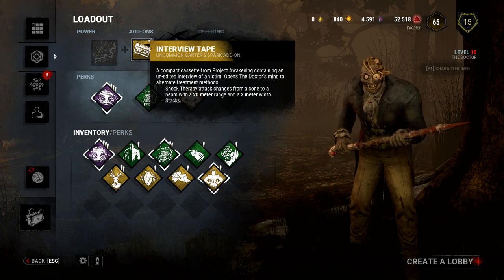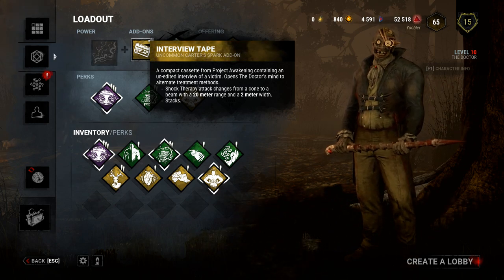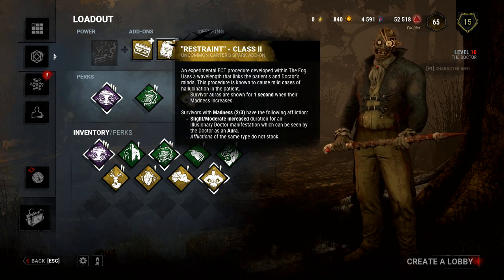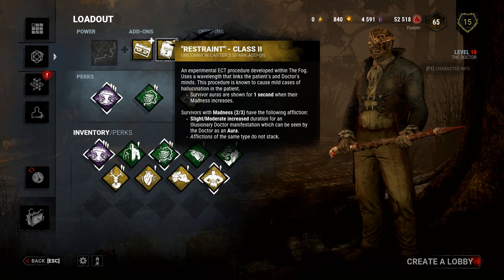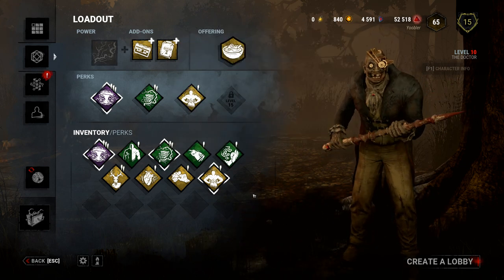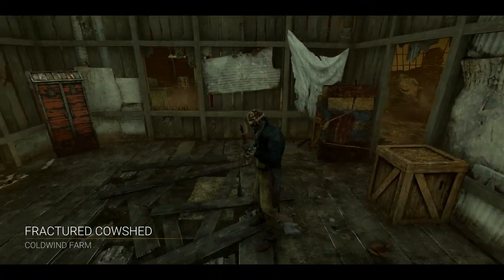We're also using add-ons to have the beam from 20-meter range for my shock therapy, so it's a little bit longer. And then an add-on where survivor auras are shown for one second when their madness increases. That's what we're running, along with a survivor pudding. Let's hop into a game and see if we can do some stuff. Alright guys, we are on the Fractured Cow Shed.